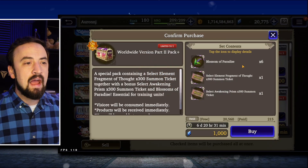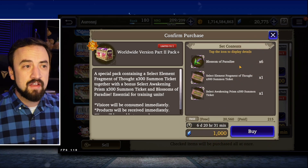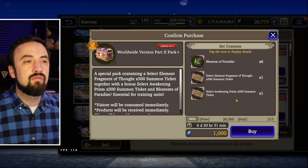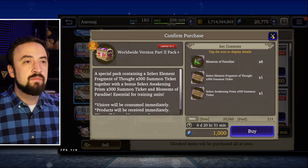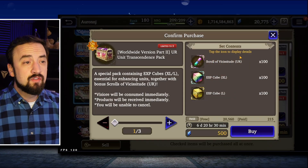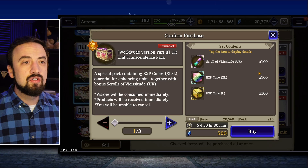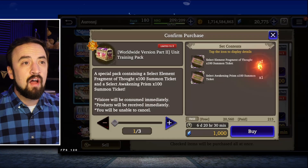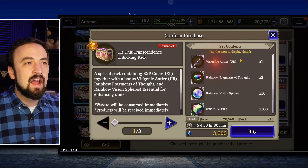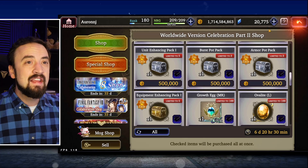The version part two pack is 1,000 free Viz for six blossoms plus 300 fragments and awakening prisms — very worth it if you're running low on blossoms. The UR transcendence pack is 500 free Viz, buyable up to five times, with 100 scrolls and XP cubes in each — I like that a lot. The training pack has an antler if you need one, but after that you're just heading down to buy the gill stuff, and that's that.